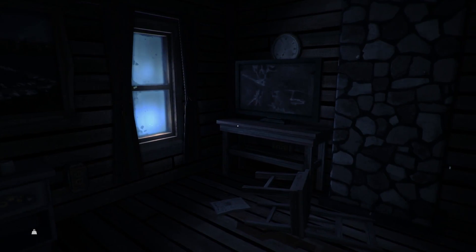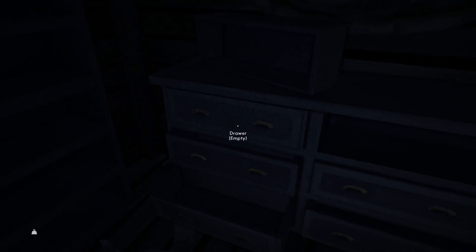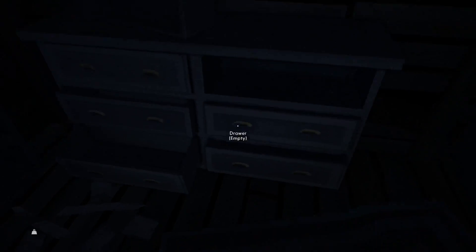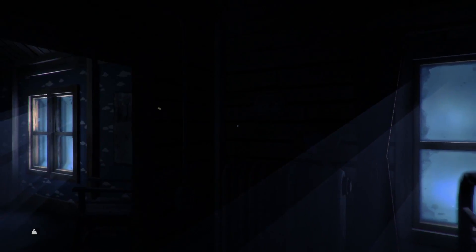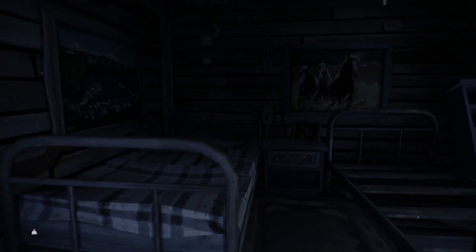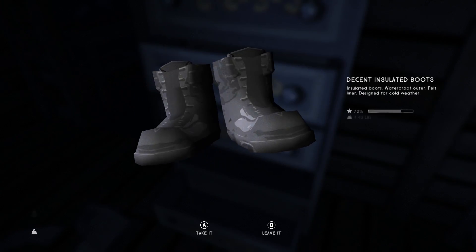I believe this is just a bedroom — a new insulated vest, okay. And a decent heavy wool sweater, which is good. I'm gonna search everything here. Still looking for a rifle — that'd be nice. Let's check out this last room, and after this we can head on out of here and start working our way out of Pleasant Valley.